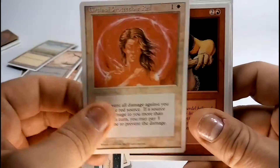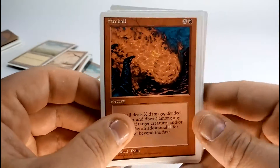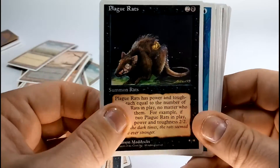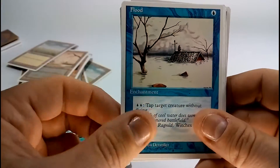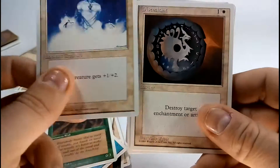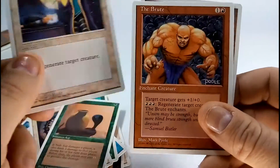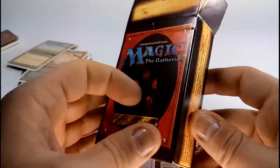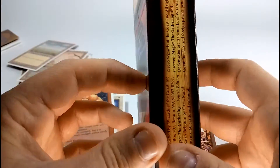Circle of Protection Red. Grey Ogre. Fireball. Stone Rain. Plague Rats. Unstable Mutation. Phantasmal Terrain. Flood. Wall of Wood. Holy Strength. Disenchant. Nafs Asp. Death Ward. The Brute. And One with Spears. So no Sylvan Library there, but always fun to look at those 4th edition cards — you're getting all my friends.